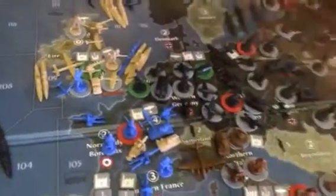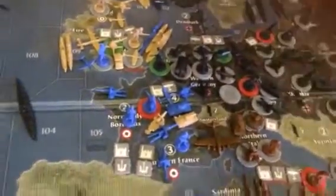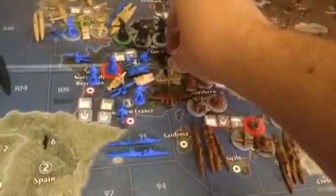We're going to take a fighter from Norway, a fighter from Holland-Belgium, a tactical from Western Germany, and a strategic bomber from Germany for the northern attack. Everything else comes down south: a tactical from Germany, two tacticals from Western Germany for three total, two fighters from Western Germany, and a strategic bomber from Germany. We've now taken care of the majority of the British Navy — the Northern Fleet, Southern Fleet, and the lone cruiser.